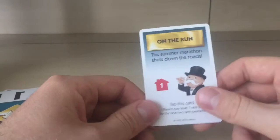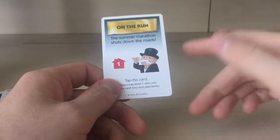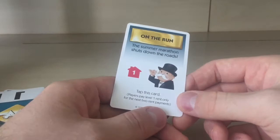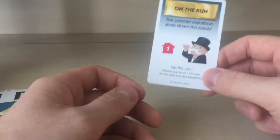So if you get this card and tap it, then for the next two rent payments, all players pay level one rent only — regardless of the actual rent level on the property. I think it refers to all players, not just one particular player — but let me know if that's exactly what it means.